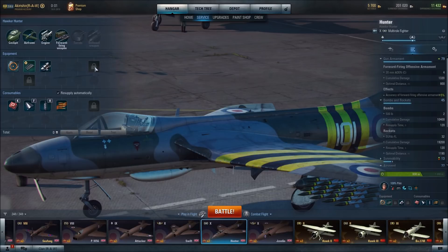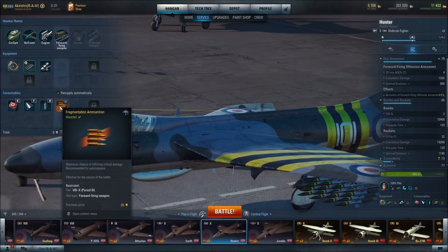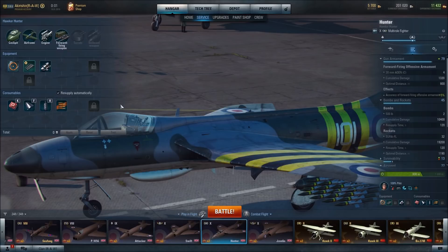I do have a slot for the outboard weapon, but only in the specialist configuration, so we weren't able to take advantage of that. I have slotted fragmentation ammunition, which is best suited for auto cannons. There's also a consumables slot for the outboard weapon, but since we don't have a specialist aircraft, we couldn't equip anything there.